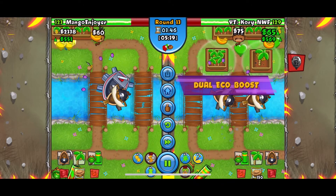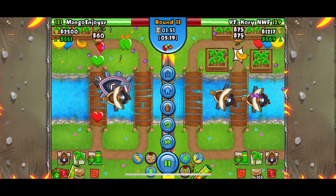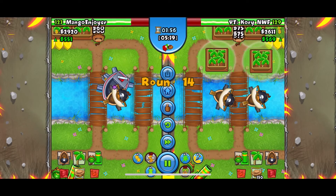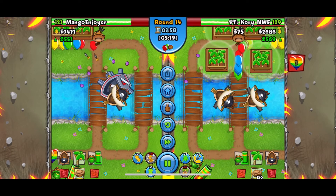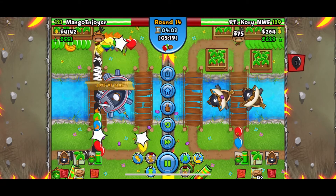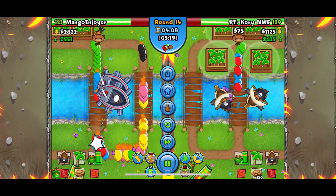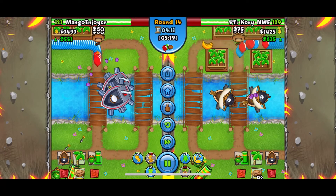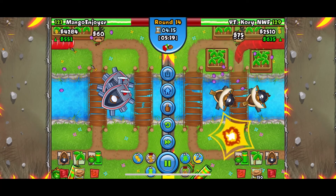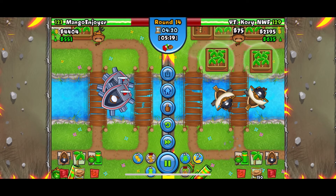I'm going to send the camo lead to force camo lead detection on the mortar. I have mine up. You can see right now we're heavily out-farming — we got four plantations. Round 14, I like to send two rainbows, two zebras, and lots of blacks, so I used another glue. Looking good there — they got two destroyers up so they got more defense up, but we're out-ecoing and we're out-farming.